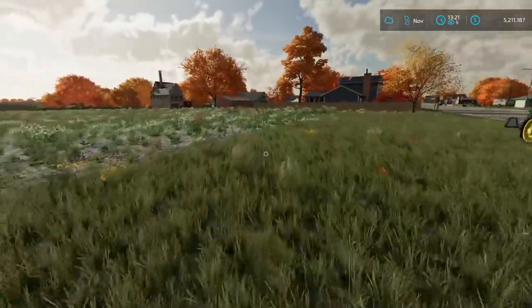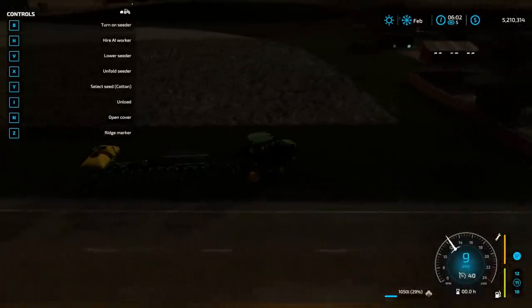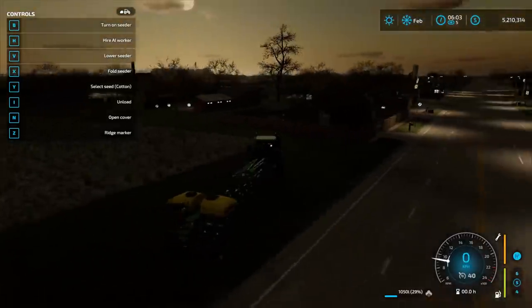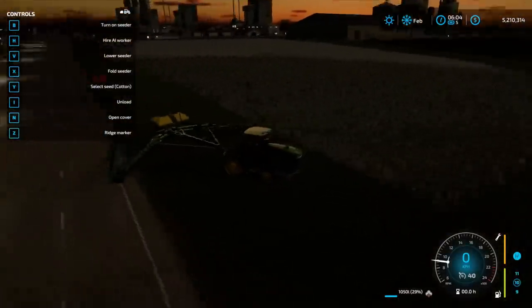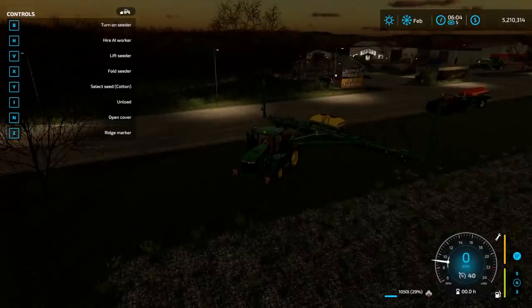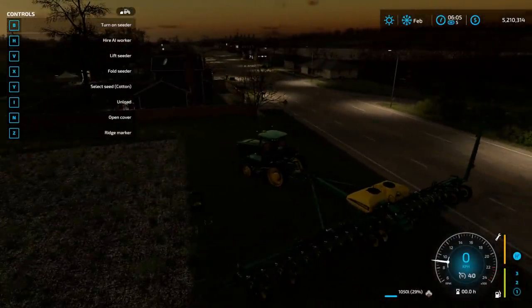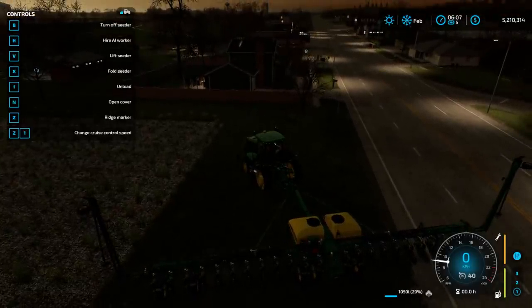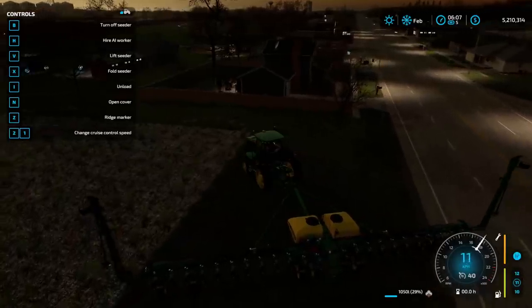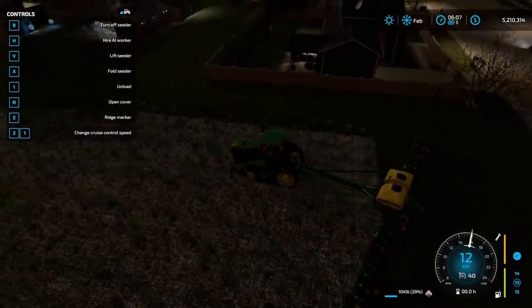I'm a little nervous — I have no idea if I did this right but only one way to find out. We are going to unfold the seeder — it's doing its transformation. Oh my god, I'm gonna do one swipe and have this whole thing finished! Lower seeder. I'm having so much fun — we have cotton selected, we do. We don't need ridge markers. I'm assuming unloading refers to the seed, so I guess we just turn on the seeder. It's making noises!